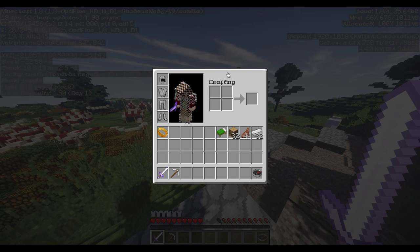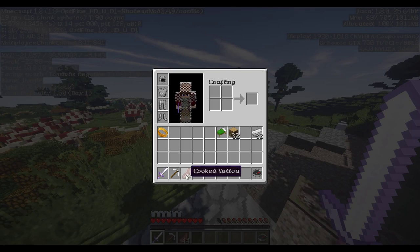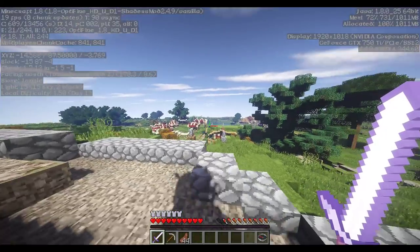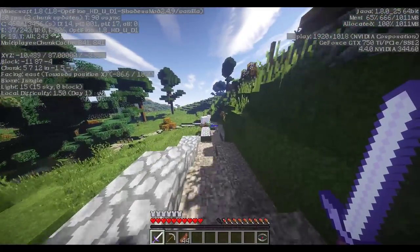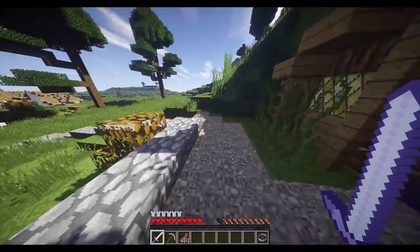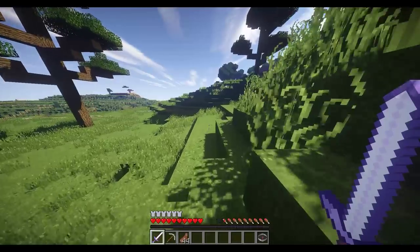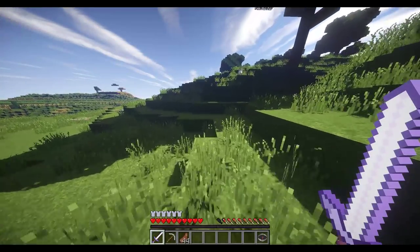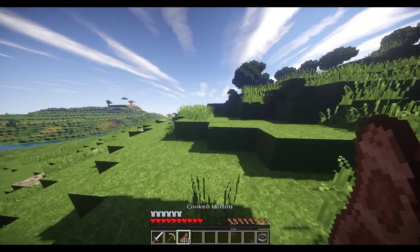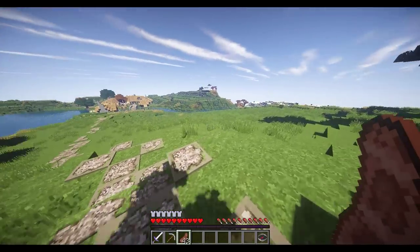We're ready to begin our journey. We have our bed, wood, mutton, and iron — looks like we have everything we need. We need to head east. I tried to make it so we'd head north but I messed up. Let's just walk along this little path. I'm hoping to get a horse because that'll make things a lot easier, but we'll need a saddle and some sugar. We have a hundred thousand blocks to walk.